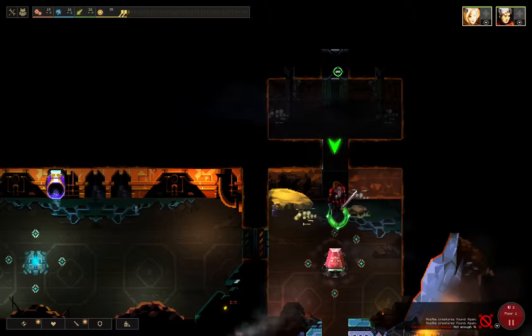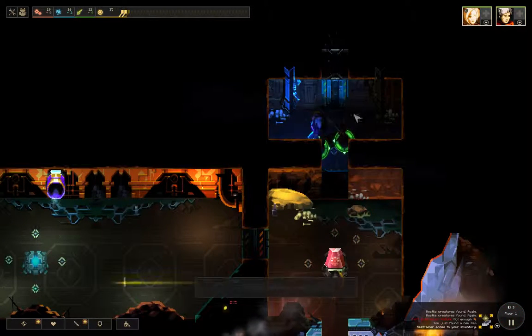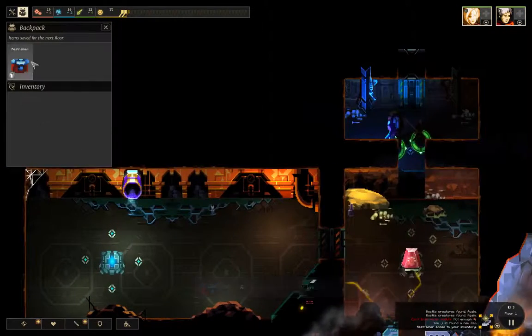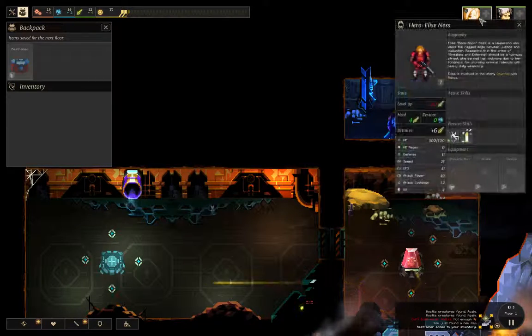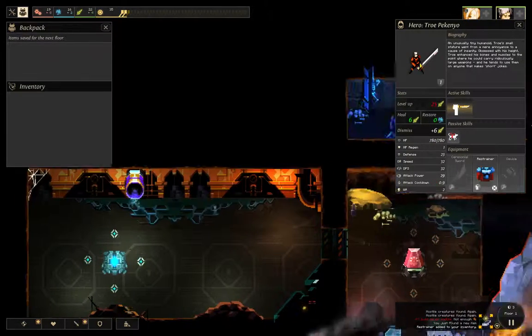Small room. Item — okay, good. I like items. What do we get? Restrainer. Decent. What has it got? Defense. This is a decent tanking item. I don't think she can wear armor — no, she can't — so it'll go to him. Good job, buddy.